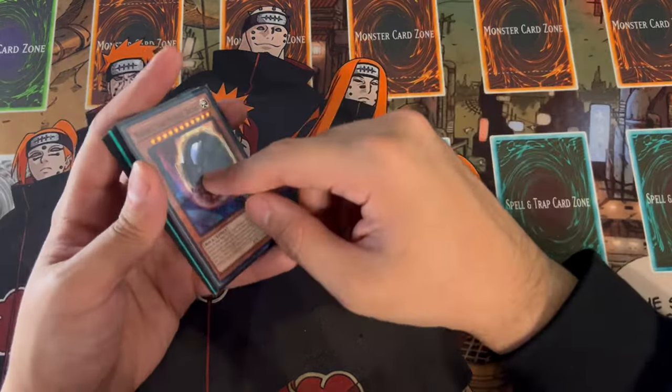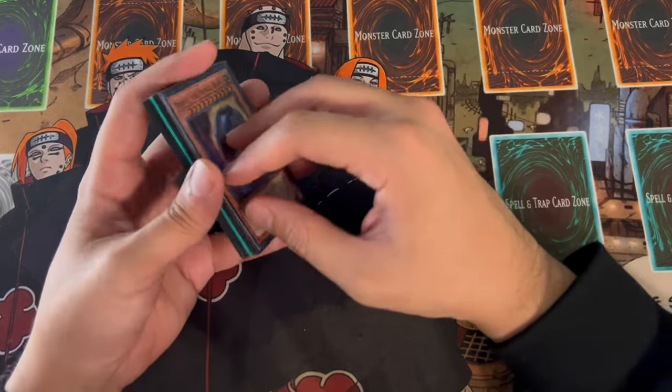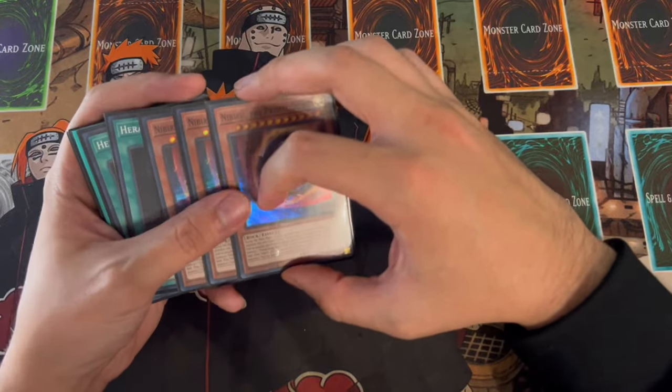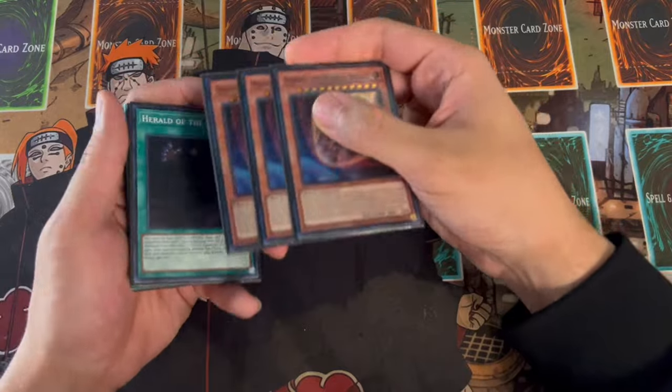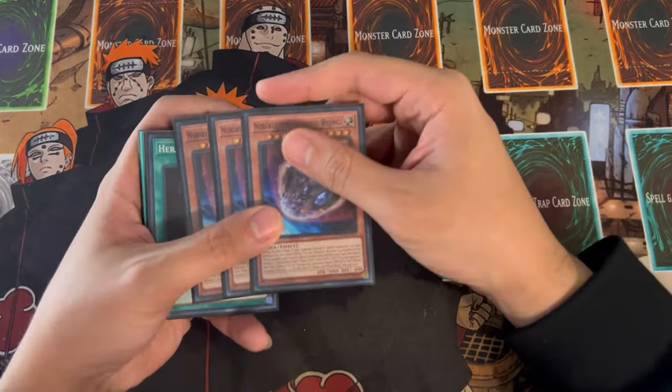I always like to show you guys a side deck. However, side deck is always going to be up to personal preference - this is kind of like a skeleton for you guys to use as just an idea. If your locals is very combo heavy, make sure you play cards that beat combo decks. If your locals is very backrow heavy, make sure you play cards that beat backrow decks. But I just want to give you guys some different options.